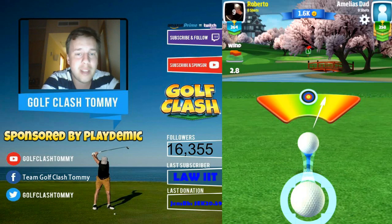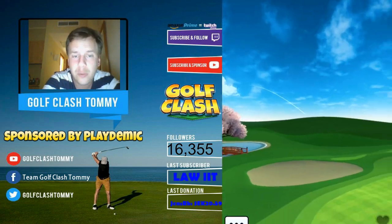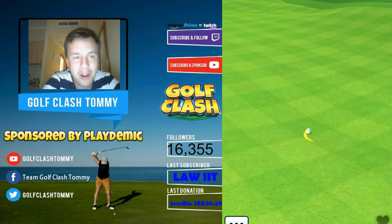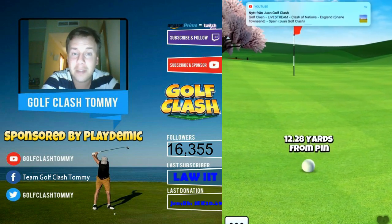Our opponent is going to go straight at the pin, and that is one way you can play, especially if you have a Saturn with a lot of backspin. The problem is you most likely don't have the Saturn upgraded enough, which means you won't have the backspin that you need.